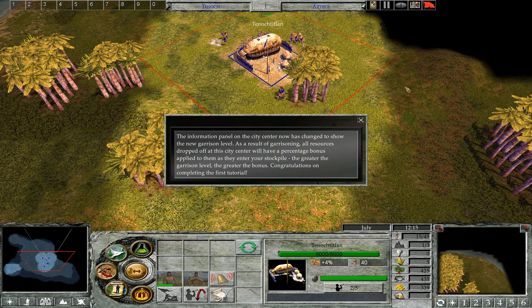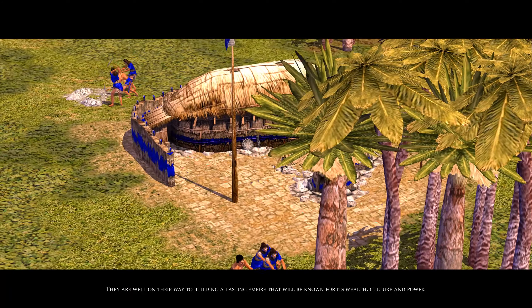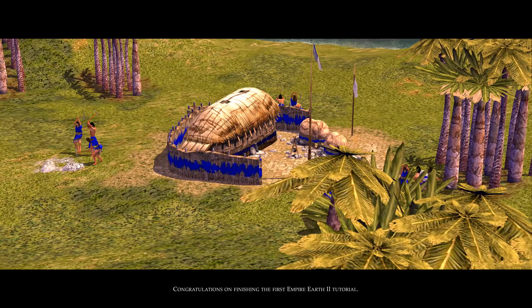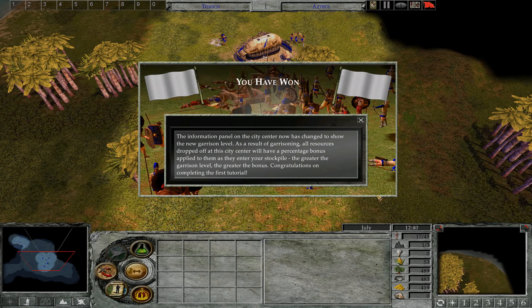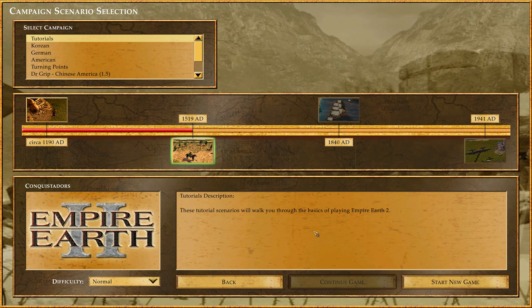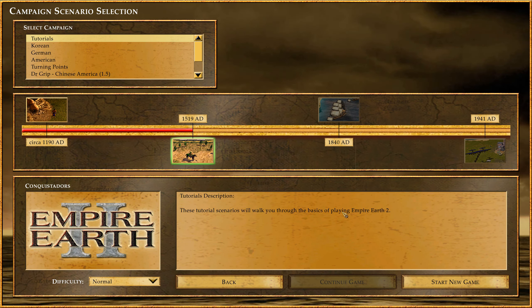Congratulations on completing the first tutorial! The Aztecs have made their home and claimed their territory — they are well on their way to building a lasting empire known for its wealth, culture, and power. We have done it — the first tutorial has been finished. The next tutorial will be the Conquistadors. I hope you guys have learned from this informative and productive tutorial on how to play this game with different mechanics than Empire Earth 1.